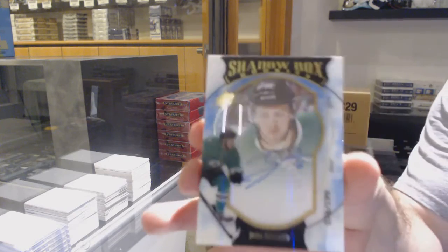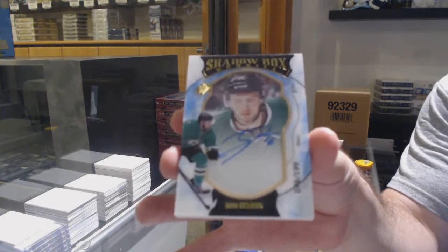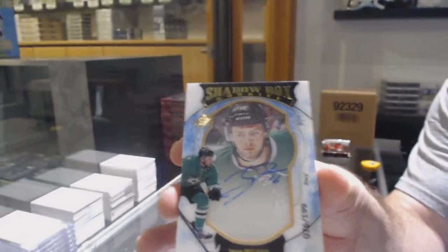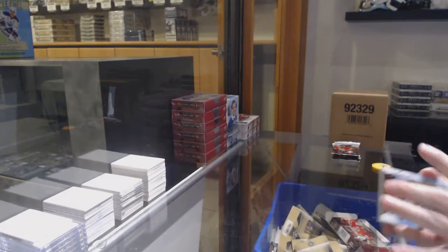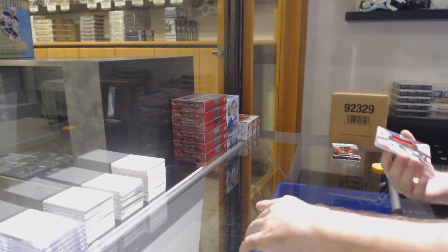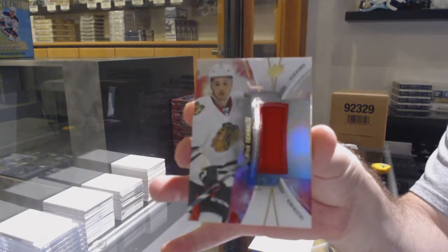We've got a shadow box rookie auto numbered to 199 for the dollar stars — Jason Dickinson, numbered to 199. And for the Chicago Blackhawks, a 235 rookie jersey — Nick Schmaltz.